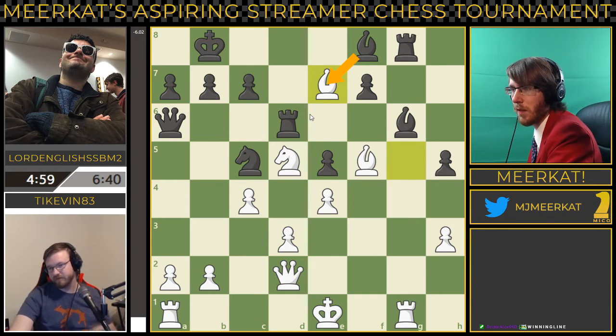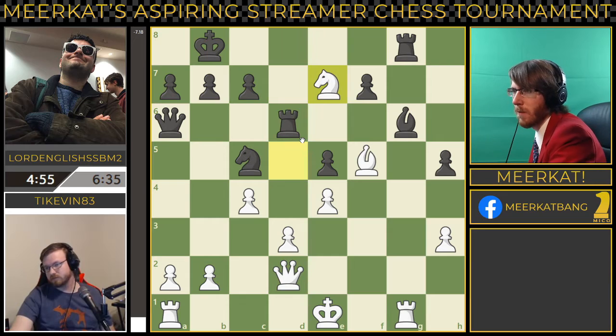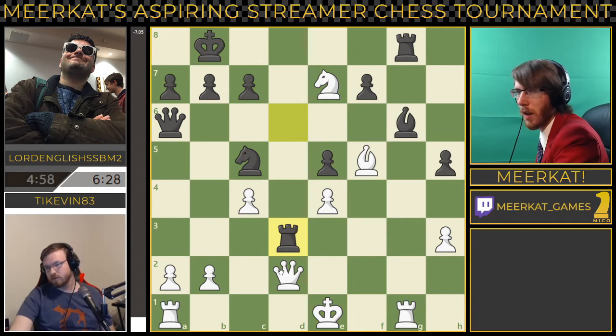Bishop takes — you have to take there. I would have rather seen this just to put check on the king, but this is perfectly fine too. This forces the queen to make an option, and that's a great move there from Lord English — just realizing that that was an option, coming from back here to take this pawn.